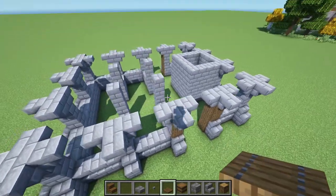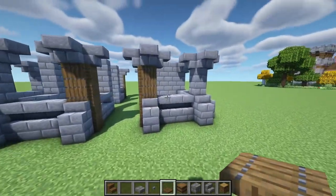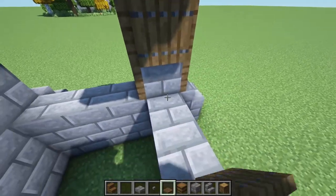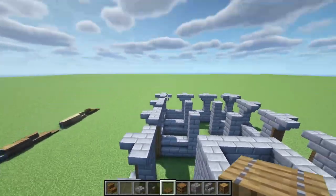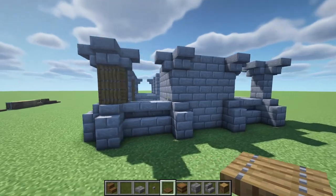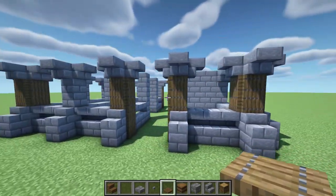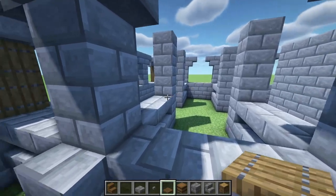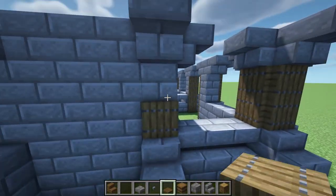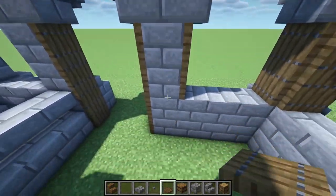Now that we have all of those stairs placed, it should look similar to this where there's no stairs pointing inwards. Next up, we're going to come in and place spruce trapdoors surrounding this entire pillar. We're going to basically do this on all four corners — that one, that one, that one, and that one — placing two spruce trapdoors going up on every single side that's open. It's starting to look really nice with all of these cool pillars. Now we're going to do the same thing on the middle pillars, but only covering the ones facing outside. We're not going to cover any of the ones facing inside, so we'll leave those sides blank.